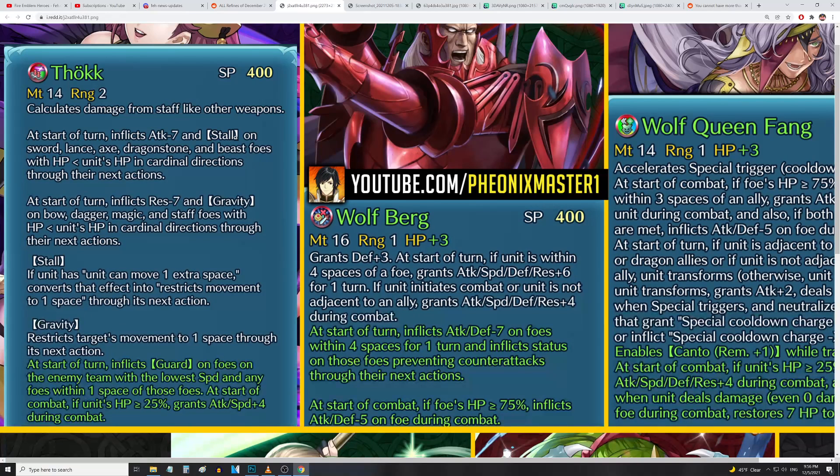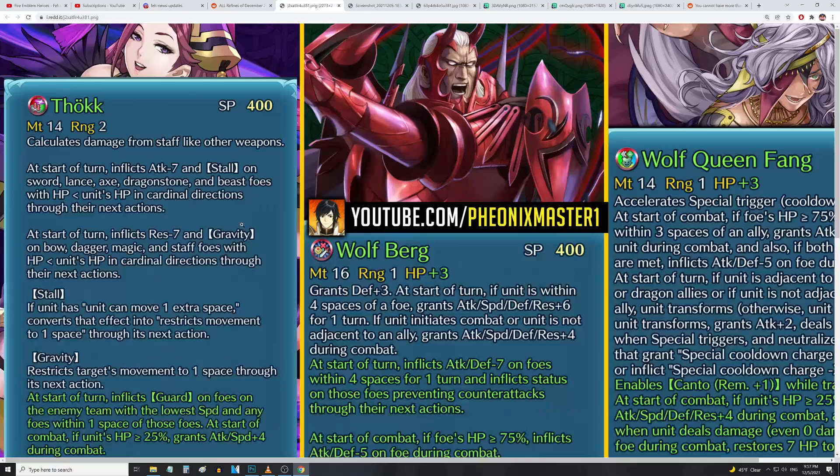At the start of turn, inflicts res minus seven and Gravity on bow, dagger, magic, and staff foes with less HP than her through the next action. Very powerful — and I think before she needed to have three more HP than the foes, whereas now any amount more works. Some really solid refines this batch.